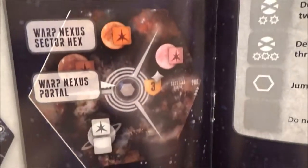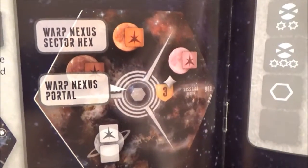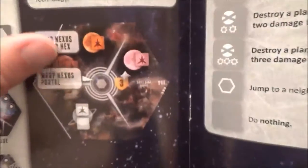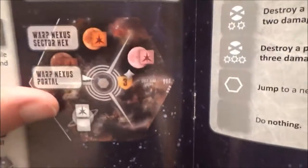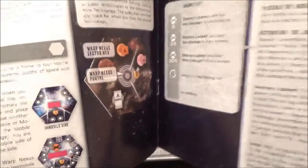Advanced gray planets. And then here's one of these other things I saw, which was the warp nexus. So you have a hex that's divided into three chunks, and people can come in here, but unless they have the technology to pass through it, they can't pass through. It's really, really interesting.